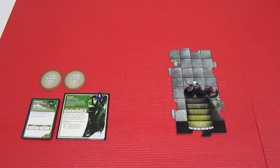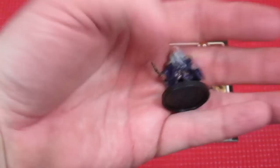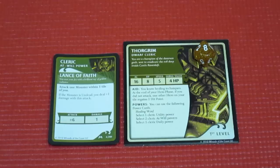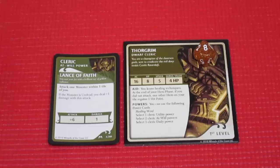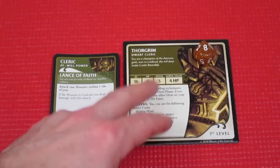Now let's take a closer look at Thorgrim. Here we have Thorgrim with his colored D&D miniature - much nicer than the solid blue. Thorgrim, dwarf cleric: you're the champion of the dwarven gods sent to eradicate the evil deep inside Castle Ravenloft. He has armor class 16, eight hit points, speed 5, and surge value 4. His special ability Aid means at the end of your hero phase, if you did not attack, one other hero on your tile regains one hit point.